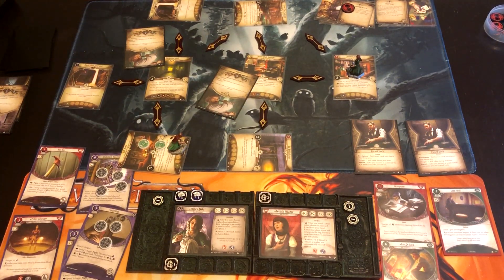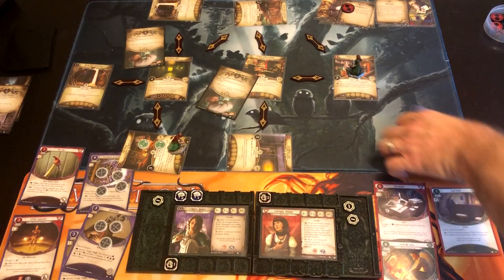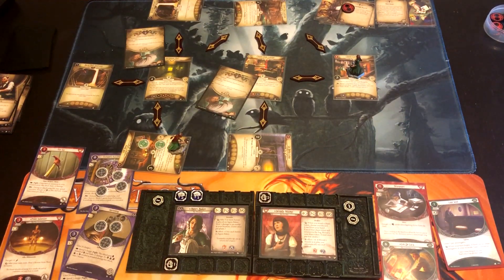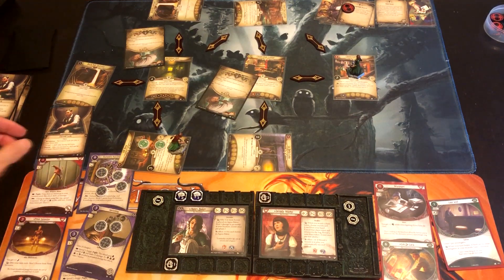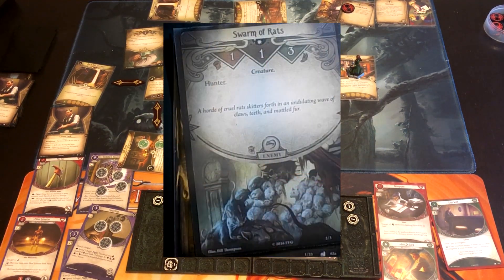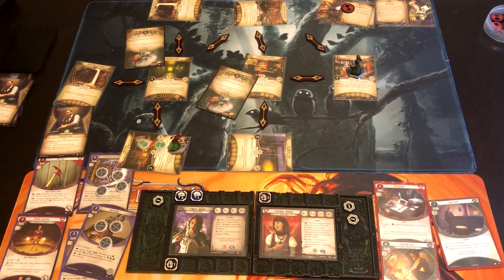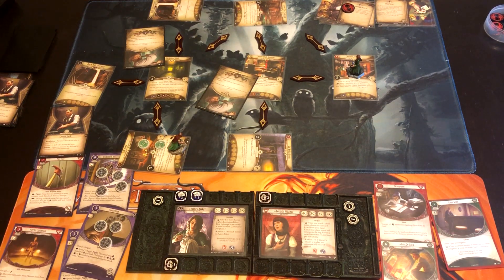Agnes gets her own Cursed Luck — and thankfully the existing ones are discarded. Wendy gets another Swarm of Rats — oh my goodness. Agnes is now evading at just one up because of Cursed Luck, so Agnes can Shrivel the Mobster but can't help Wendy with her Swarm of Rats. Wendy is only up by two in that matchup — we'll see how it goes.